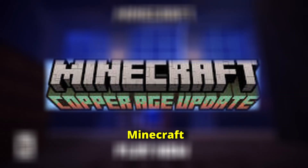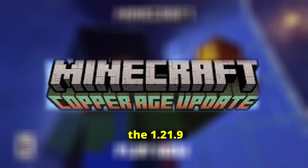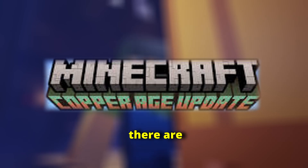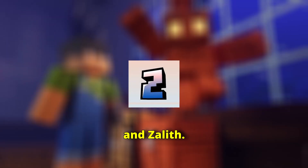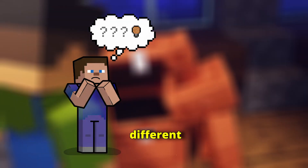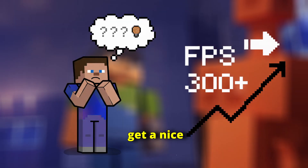Hey everyone! Minecraft just released the 1.21.9 update, and there are some changes that could make the game run smoother on Pojav Launcher and Zaleth. Today, I'll explain what's different and why your FPS might get a nice boost.